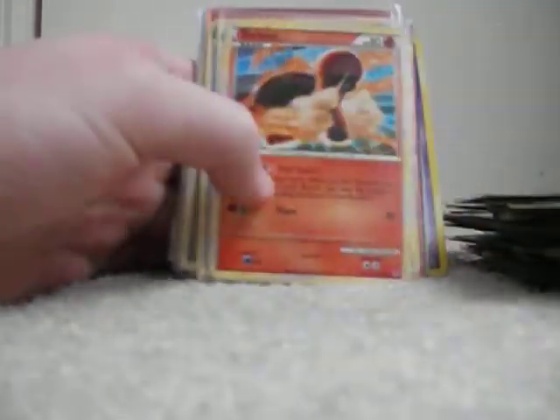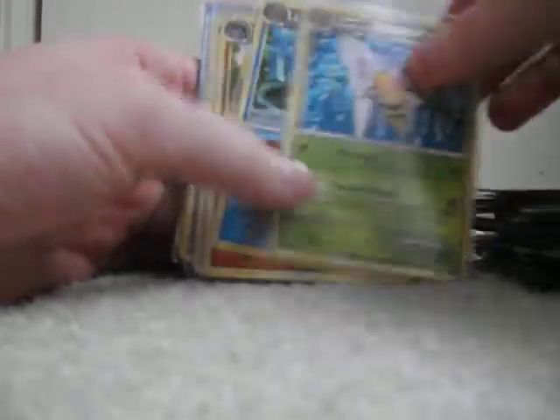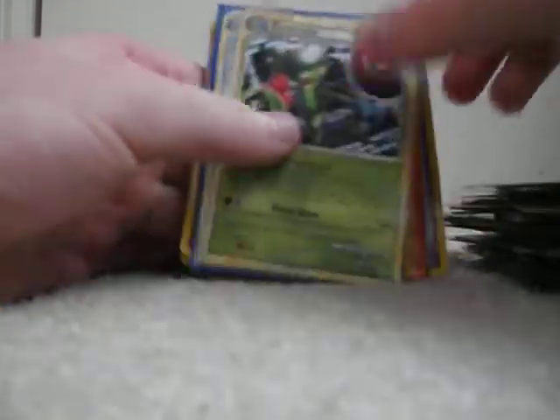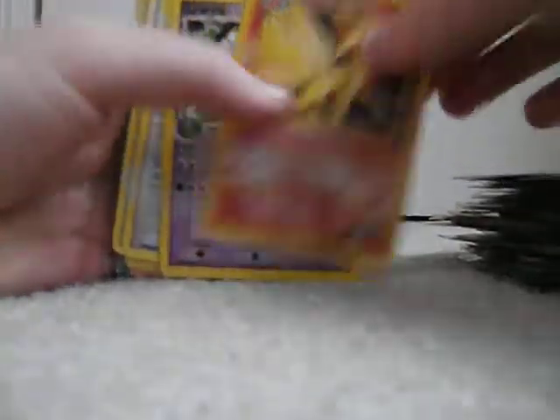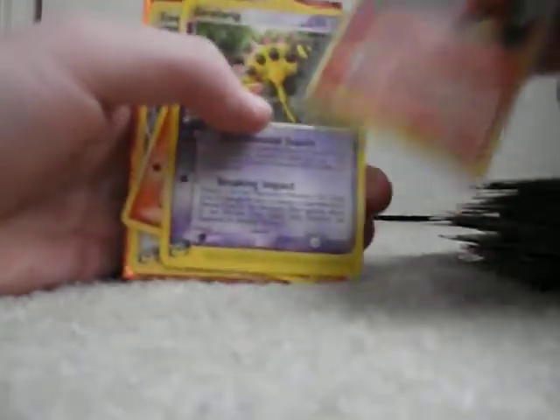Ursaring, Ninetales, Houndoom, Skuntank, Torkoal, Lanturn, Poliwrath, Tyranitar, Beedrill, Floatzel, Lucario, Primeape, Fearow, Roserade, Kingdra, Steelix, Dark Marowak, Sandslash, Weezing, Blaine's Ninetales, Grovyle, Latias, Delcatty, Altaria, Blaziken, Girafarig, Rayquaza, Steelix, Garchomp, Kingler, Swampert, Binet, Pelipper, and Espeon.